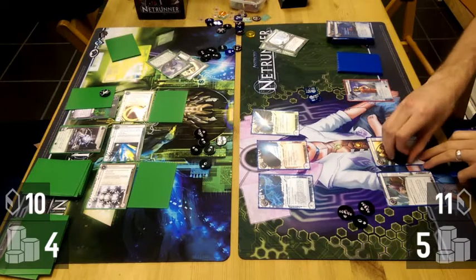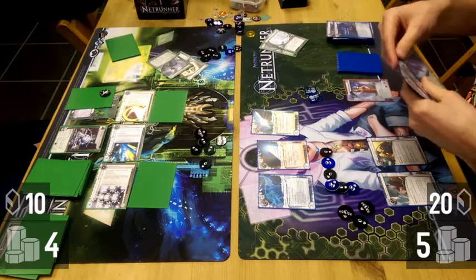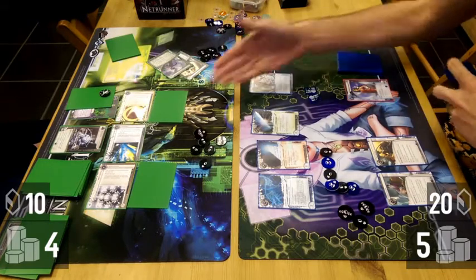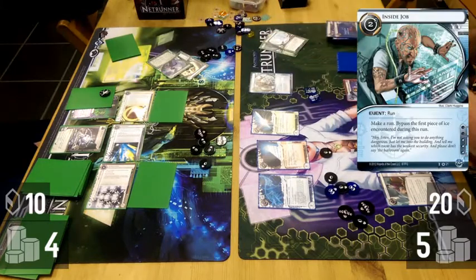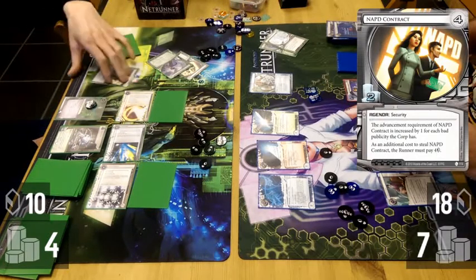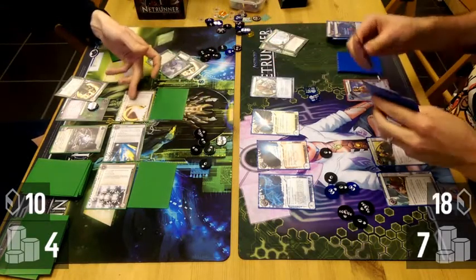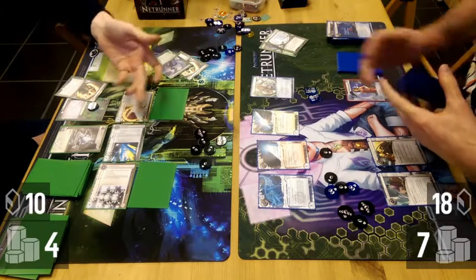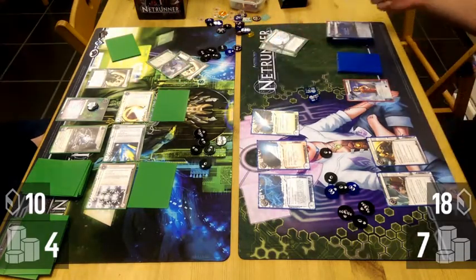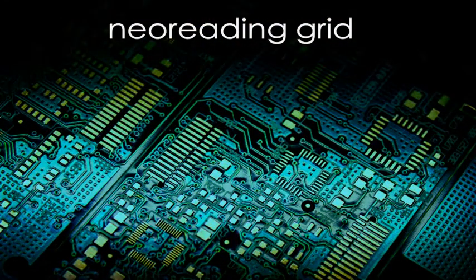I took a big risk by not clearing the tags — instead I took the money from Katie and ran the remote, and that was game. He told me he couldn't rez — I had Siphoned him below rez money for Curtain Wall. I obviously bypassed the Tollbooth, and paying to beat the Ash to see the NAPD was trivial. So that was a little warm-up for us for the championships.